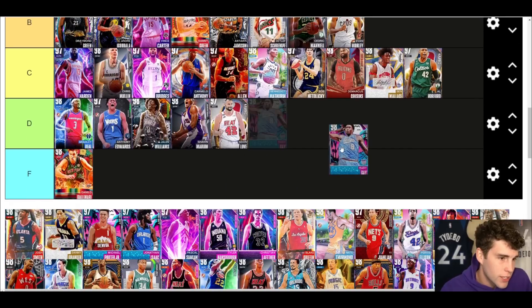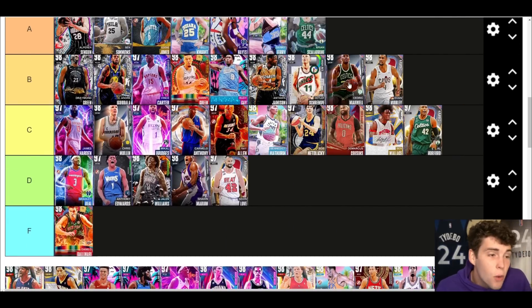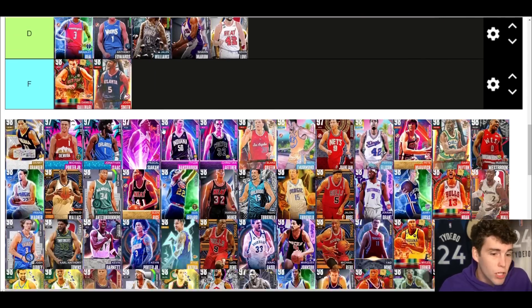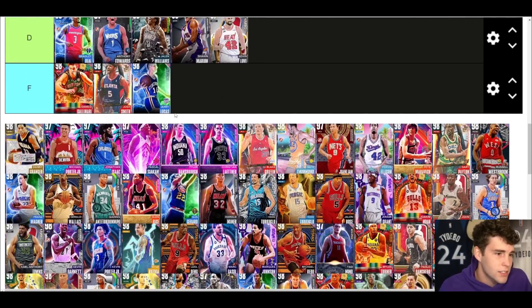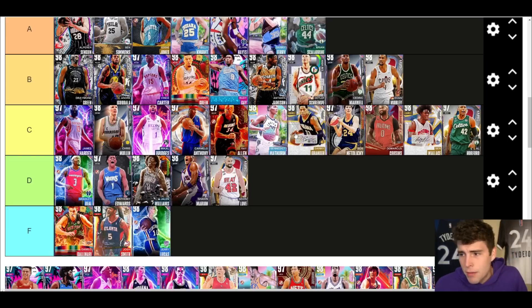Rudy up next — B tier at this stage. I still don't mind Rudy, his release just needs to be a little bit quicker. That's what I'd say about the card — just needs to be sped up that little bit to make him more usable. Josh Smith — F tier. If you have a bad release in MyTeam at this point you're going F tier, and that's the tier Josh Smith belongs in. Absolutely horrible.